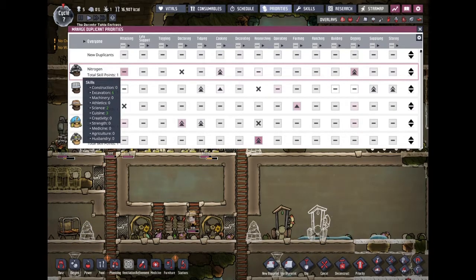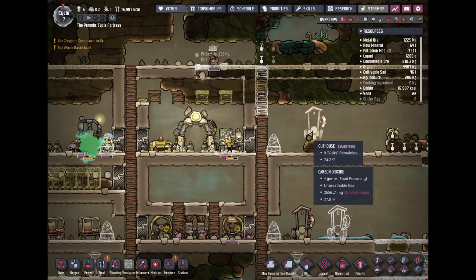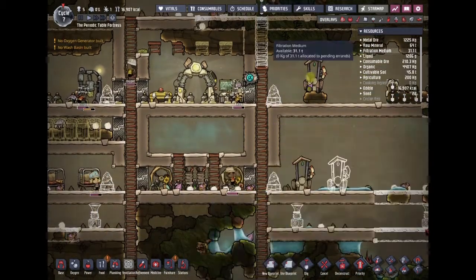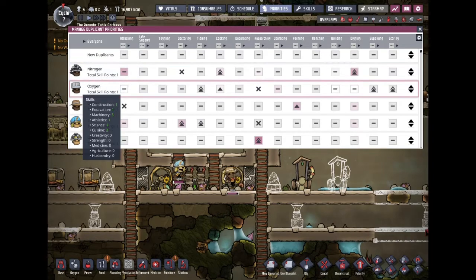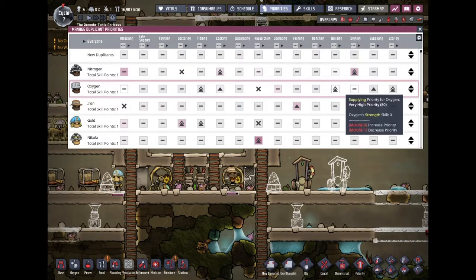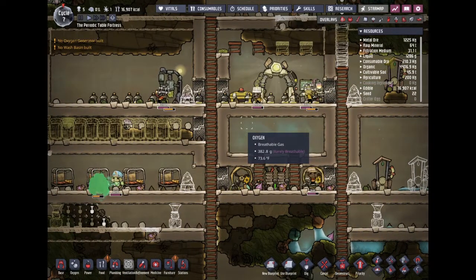Creativity, strength — building, construction — they're all bad at construction. I'm gonna have to put someone on building priority because they're not doing anything right now. Who's our number one digger? Oxygen, you don't really need this stuff right now, so put everything on one — you'll be our main builder for now until we probably find another better builder.